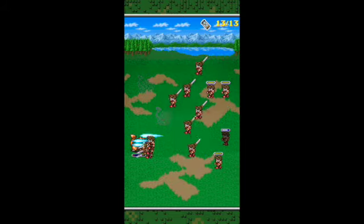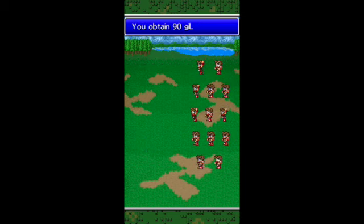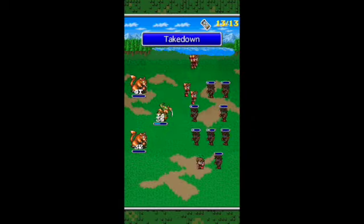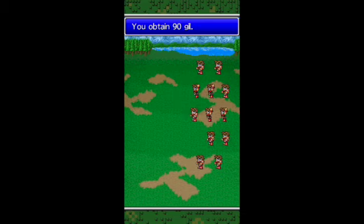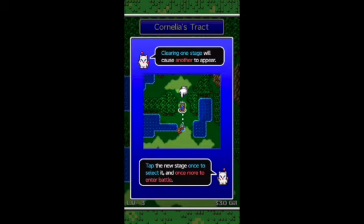As you progress you will unlock more slots and you'll be adding new characters as well. We're just going to finish up with these last beavers here. You are victorious — 90 gill, 6 experience points, and we are now at level 3. There are a few stages per battle sequence. Clearing one stage will cause another two to appear — tap the new stage once to select it and once more to enter battle. So I'm going to go ahead and click the next stage.